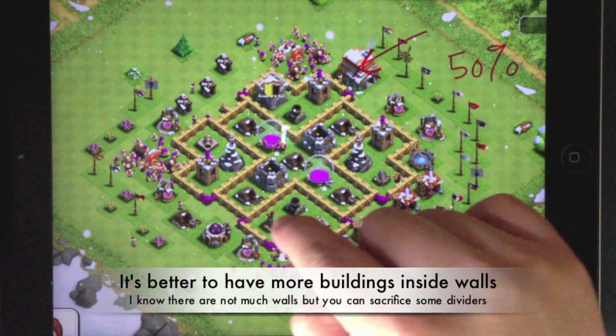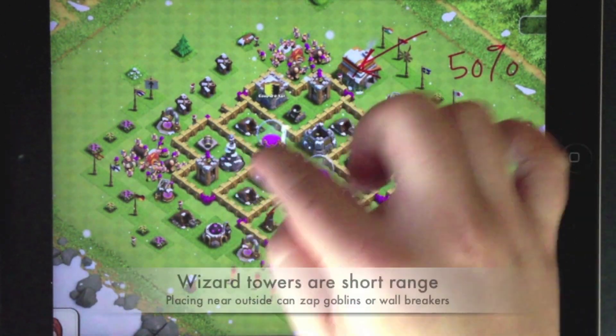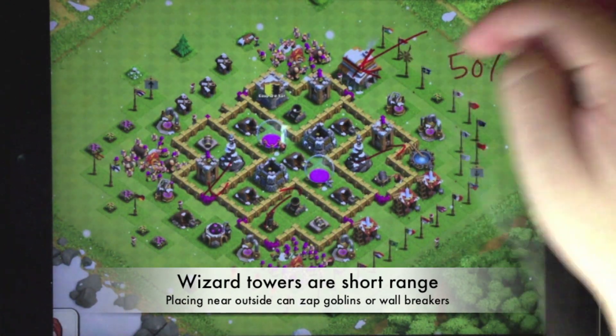It's better to put all the buildings within the walls. I believe the air defense should be put in the center or near to the center, and the wizard tower outside because of its short range.